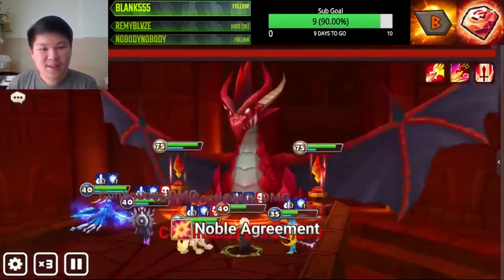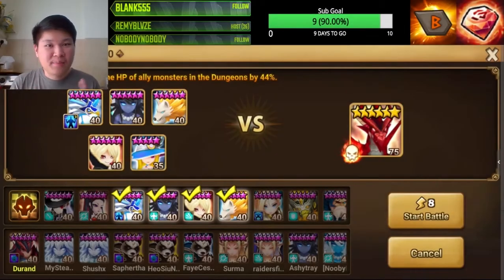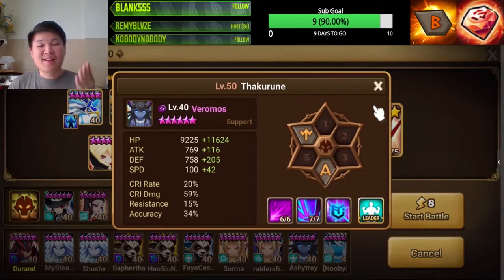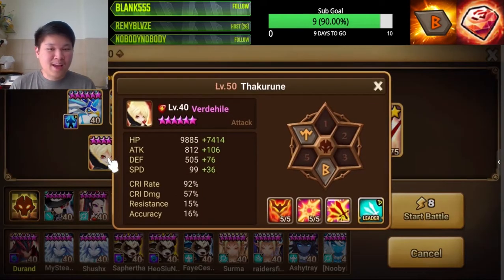Now let's see if we can clear the dungeon using only two runes on each monster — removing slot two, which is one of the most efficient rune slots in the game along with slot four and slot six. With this, our Sigmarius is so squishy and so slow. Firdous with this speed — can he even cleanse in time? Belladeon is also extremely slow now, and his crit rate actually dropped to 92%.